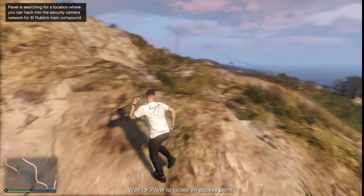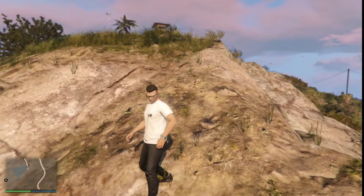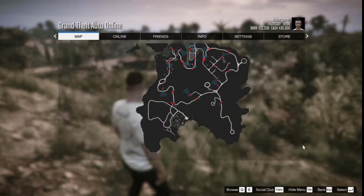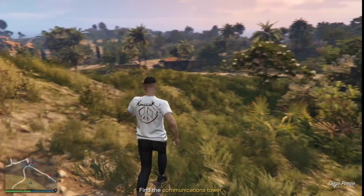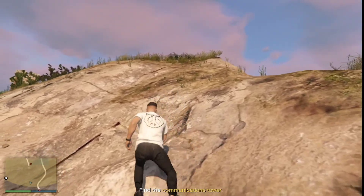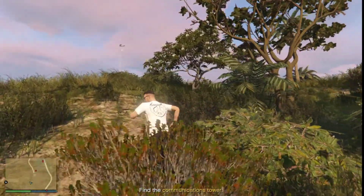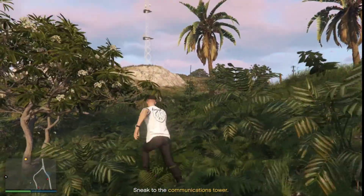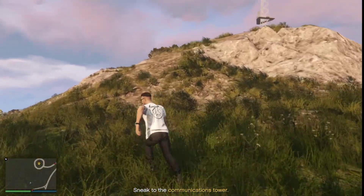Wait for Pavel to locate. Let's look at the map — I've almost reached the place. There are cameras everywhere; the enemies are the blue dots and cameras are the red dots. I need to find the communication tower. Was that the communication tower over there? Not entirely sure — looks like I've been tracked. Actually, yes, that is the communication tower over there.